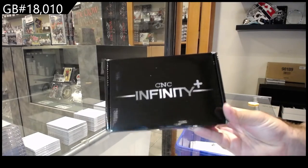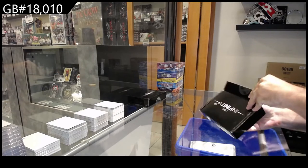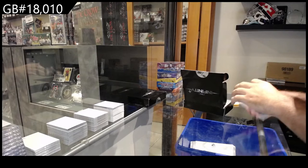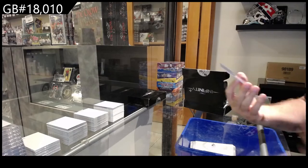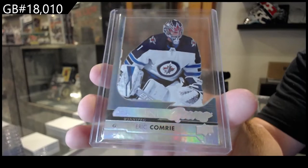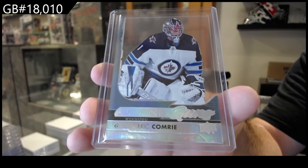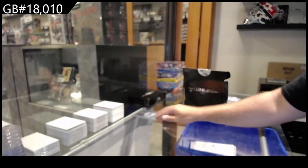We start off with a CNC Infinity Plus. First up is an acetate Young Guns card for Eric Comrie of the Winnipeg Jets.